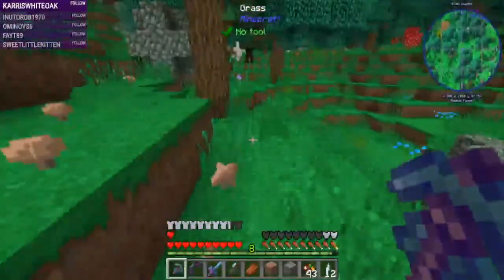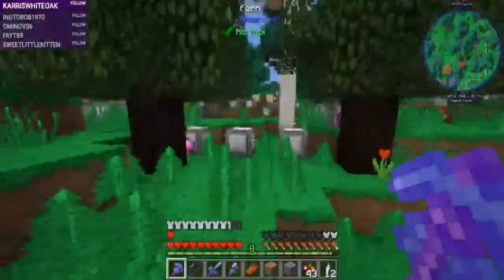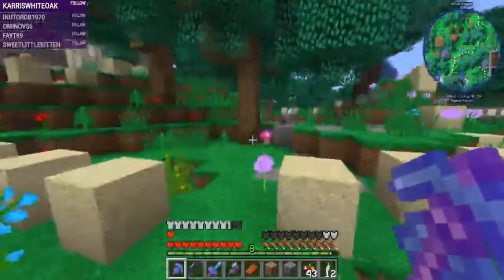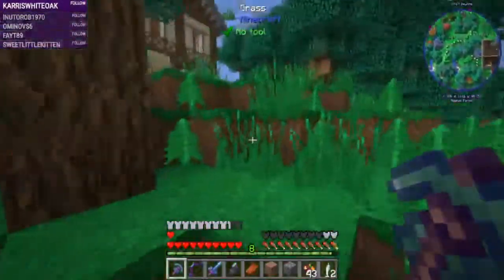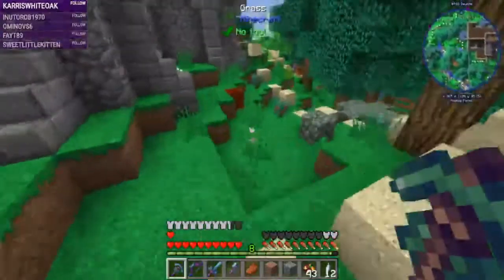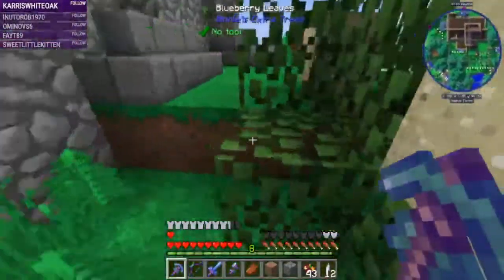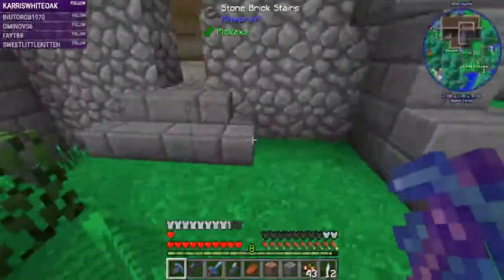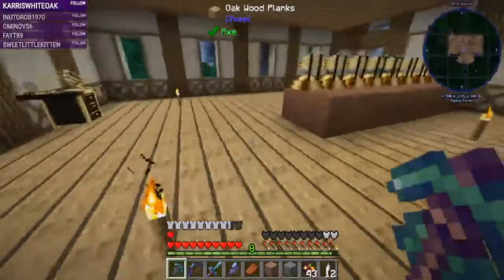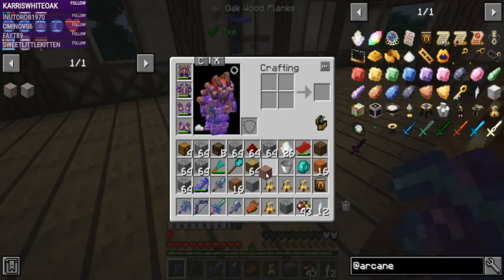I agreed to that, and thankfully we got our equipment — our appliances. Great big giant boxes sitting in our garage that we had to drag into our house and install ourselves. We got an appliance dolly from U-Haul to do that, so apparently we weren't the only people doing that. Which one of these has cobble? You have cobble.